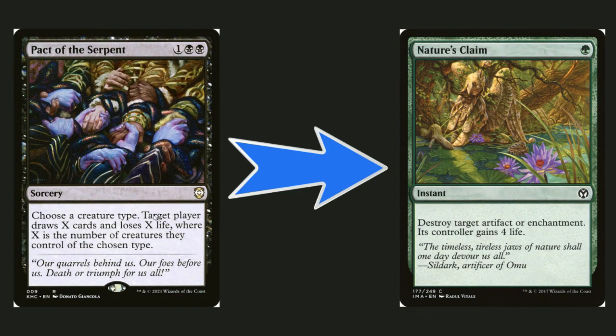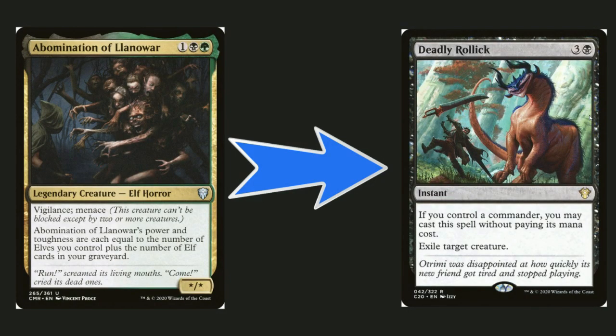Pact of the Serpent can draw you a lot of cards or make you lose a lot of life — it's big card advantage — but I noticed there's not a lot of artifact and enchantment removal in the deck. Nature's Claim is a huge staple: one green mana to remove an artifact or enchantment. I think it's a pretty decent trade, especially because Pact of the Serpent can cause loss of life anyway, and you only have a few removal spells so you need this one.